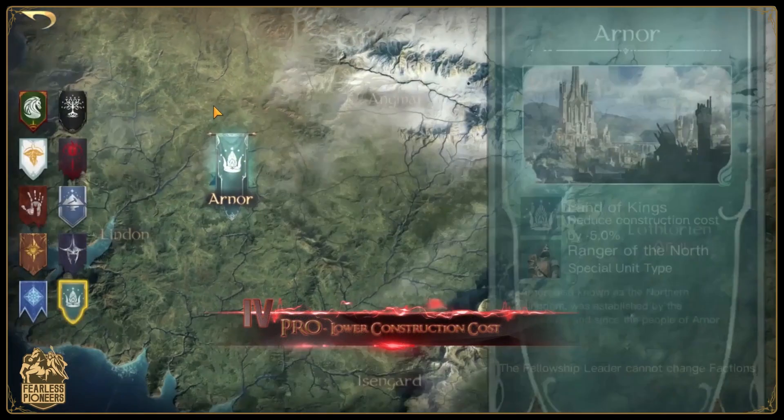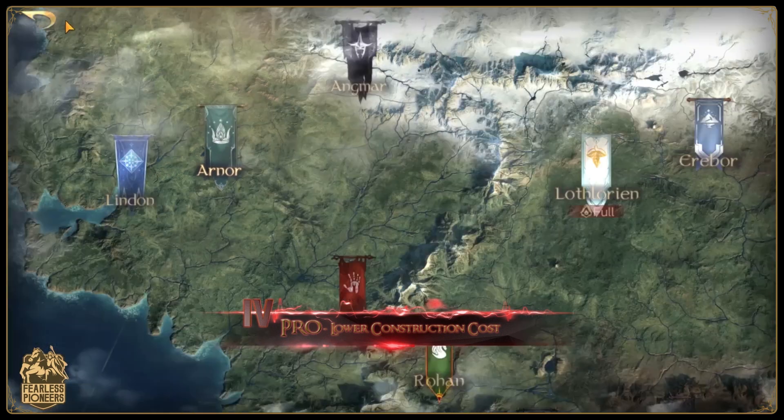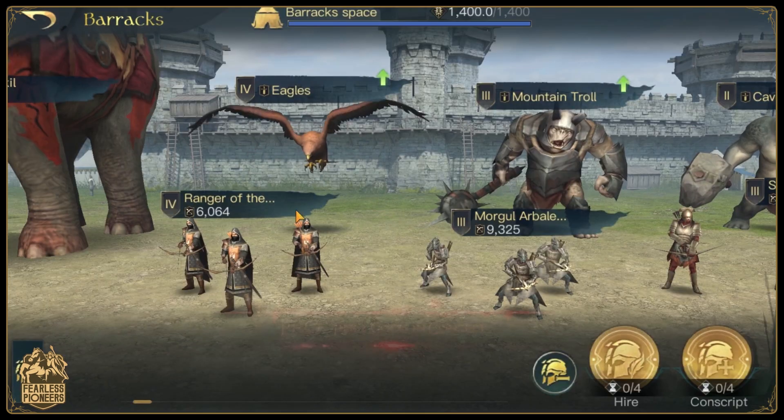Next we have lower construction cost. This can help in the early and mid game as you can spend less resources on building and more resources on conscripting troops. This allows you to stay in the fight longer and maintain your armies a bit easier.